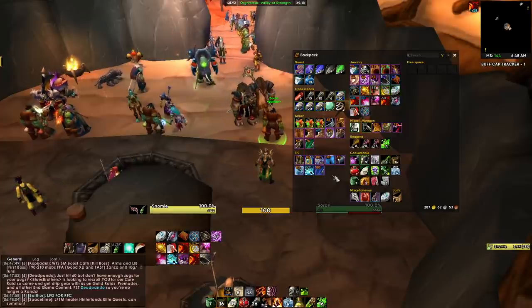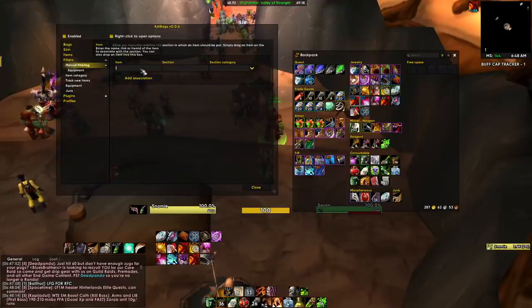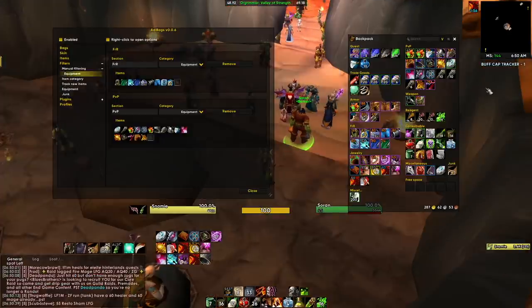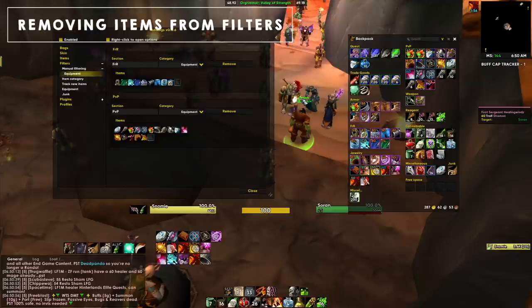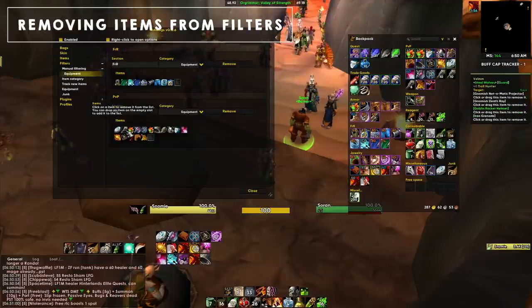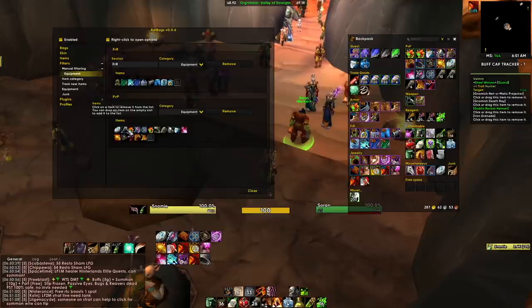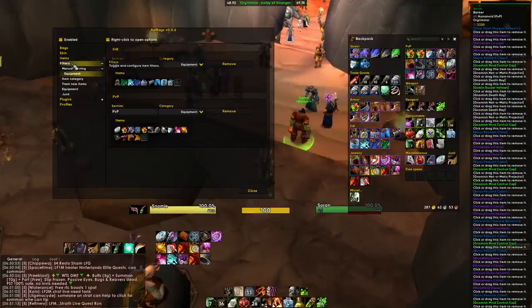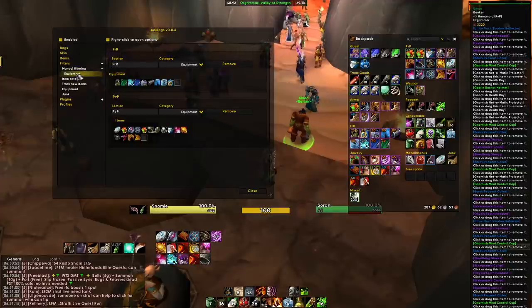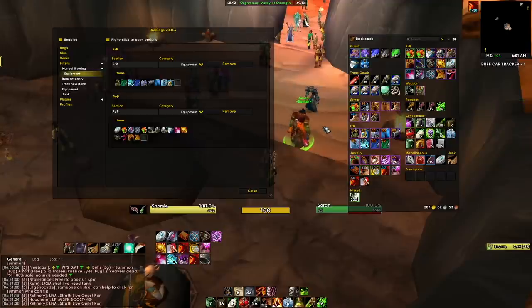Now all the frost resist gear on me is sorted into a nice frost resist section. The power of AdiBags really comes in when you have multiple sections set up. Let's make a PvP section as well — open AdiBags again, go to Manual Filtering, and add a new PvP section. You can also remove items easily: just click on the item in the filter and it removes it from the set, so it's easy to modify these sets as you go.